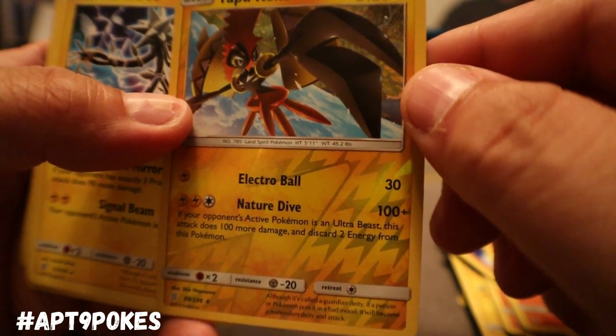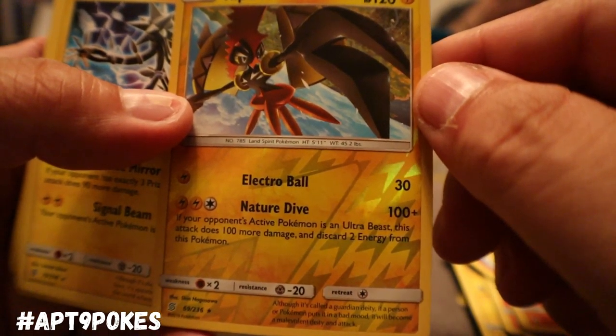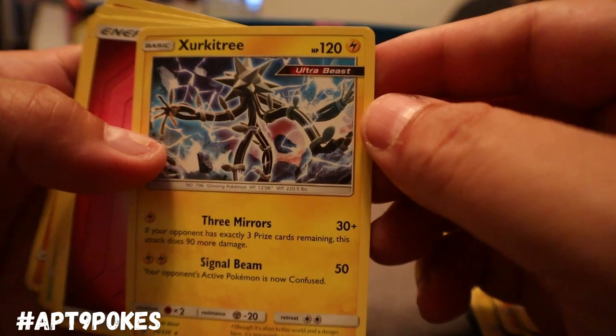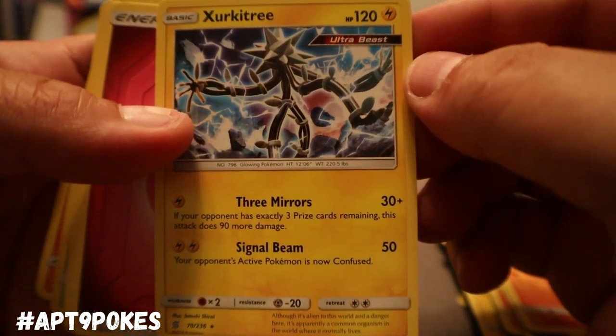Tapu Koko's got Electro Ball for one Electric doing 30 damage. And Natural Dive — for two Electric and a colorless, if your opponent's active Pokemon is an Ultra Beast, this attack does 100 more damage and you discard two energy from this Pokemon. So you can hit for 130. And Zircuitree is an Ultra Beast with Three Mirrors — if your opponent has exactly three Prize Cards remaining, this attack does 90 more damage. Interesting.